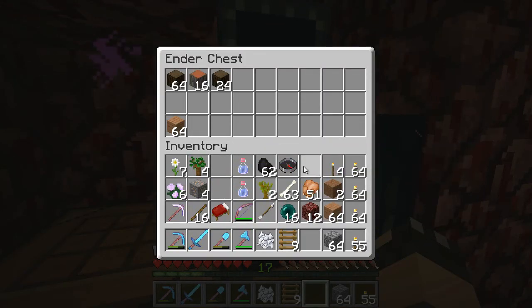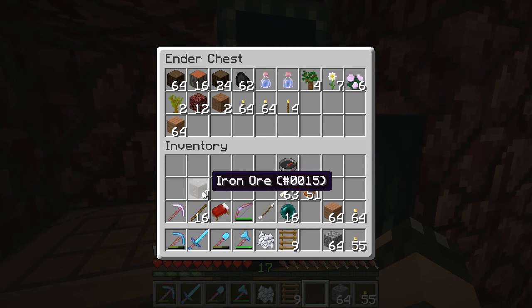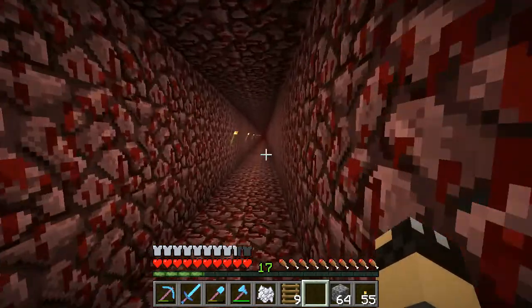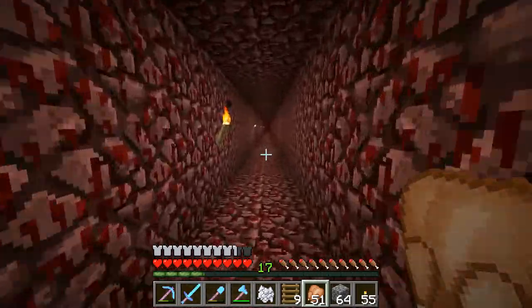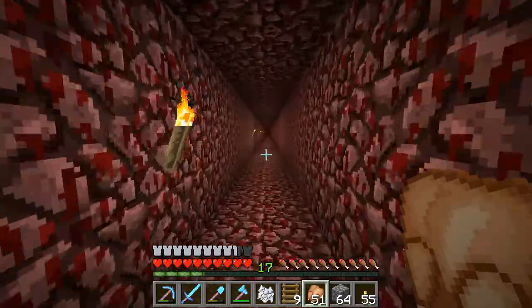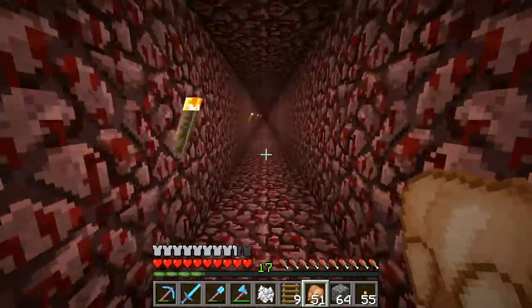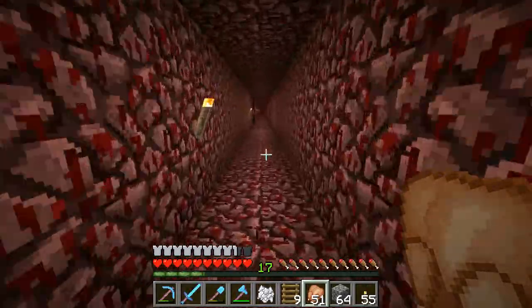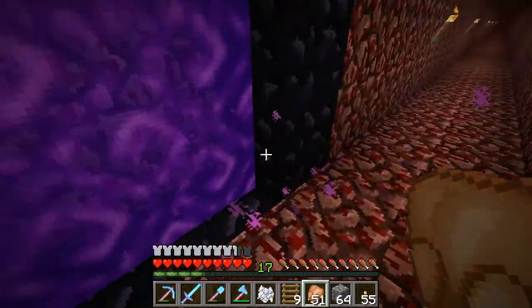We'll put an ender chest down and get rid of some of this stuff we're not requiring on our travels. We don't need all these torches - I had 64 planks and 64 coal and crafted basically stacks of torches, which wasn't really necessary. So what have we got next? I know I crossed an ocean but crossed it through the nether, which is the intelligent way to do it. We've got deep ocean.